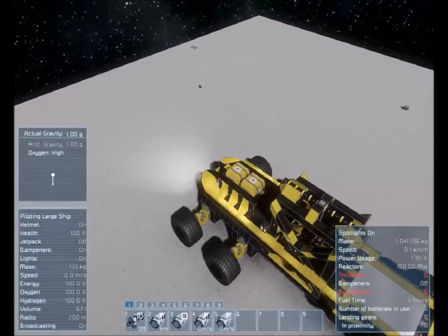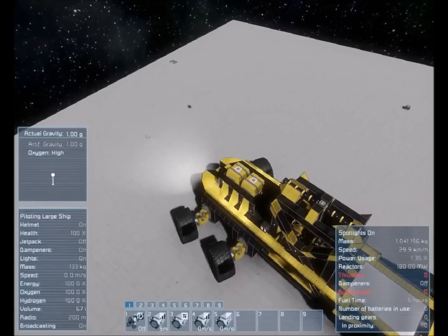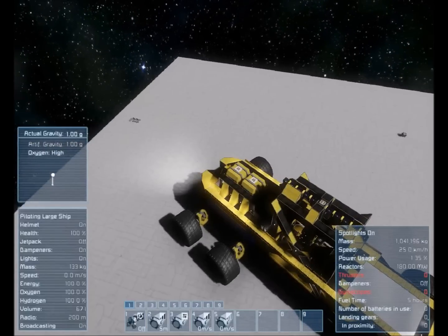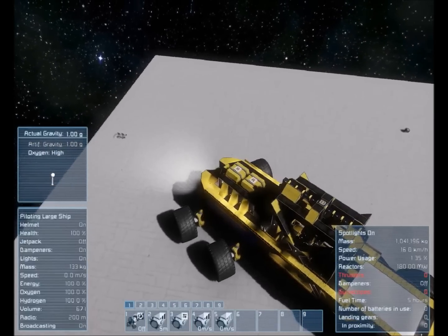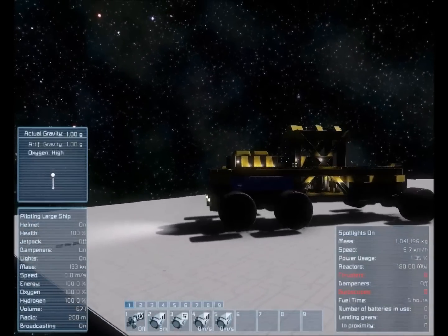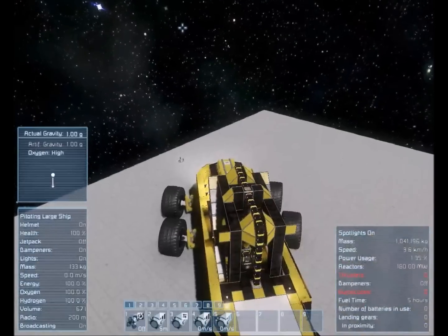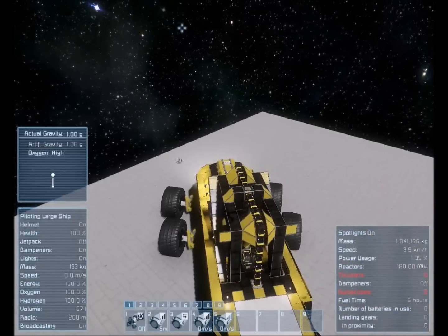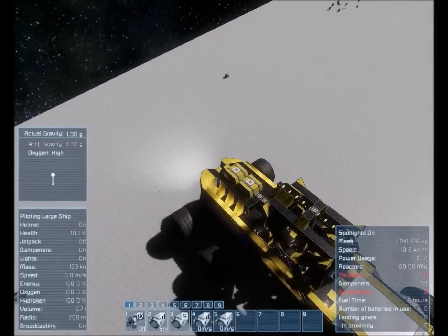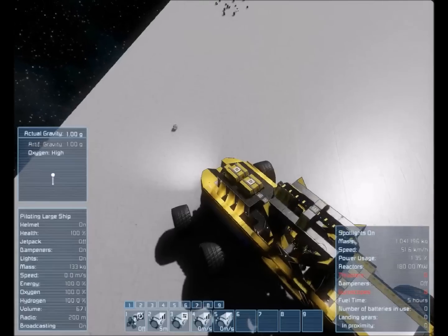Let's just take this thing for a test drive real quick. One thing I am going to say — if you go and get this on the workshop, it's not very stable when turning. You want to take it slow through your turns. As you can see, I probably need some more artificial mass blocks because it does bounce an awful lot. But when you're going in a straight line, it works pretty well. We'll have to do a little two- or three-point turn here. And as you'll see, you can actually get this thing going pretty quickly.